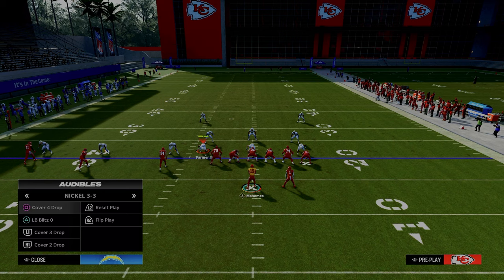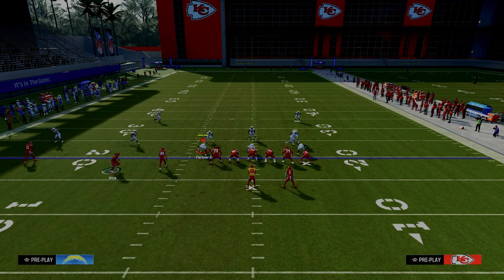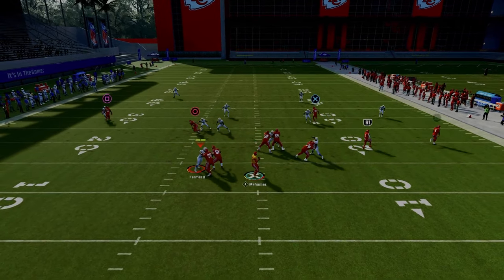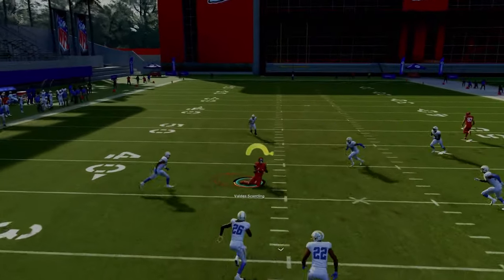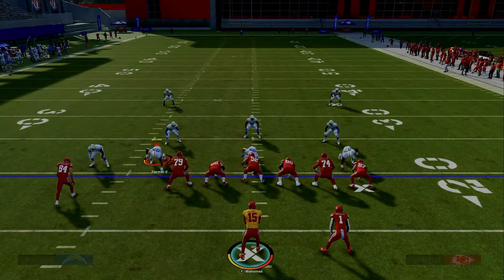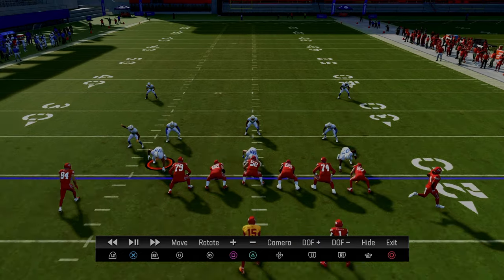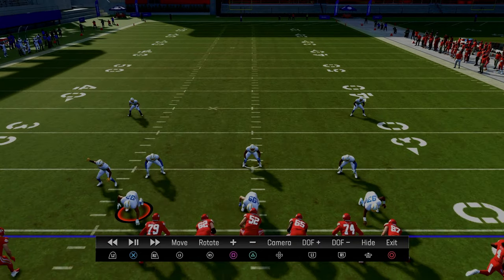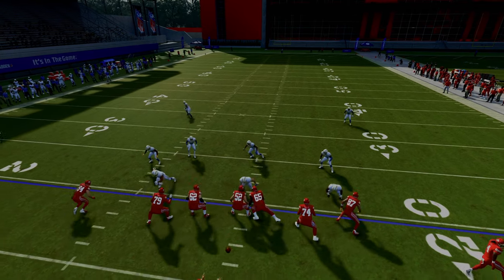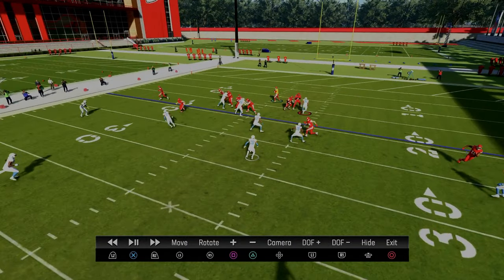We can throw that against cover four as well. One of the coverages that has probably the best chance to consistently defend this left-hand side is a cover two with vertical hooks and a mid read defender — primarily a mid read defender. But this is why we have the tight end streak and why we're motioning this middle trips receiver. I have my match coverage set to on, and most of the time when you use a mid read, the mid read is going to defend these short post routes.